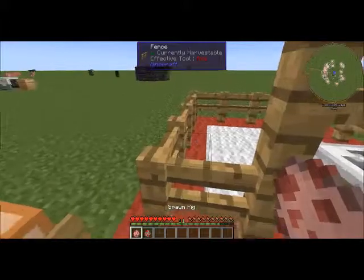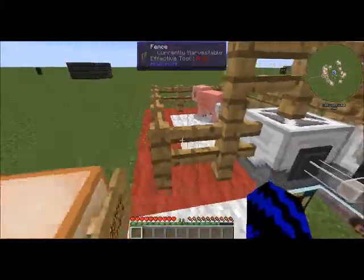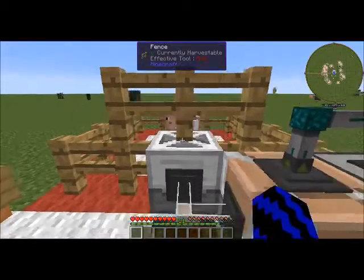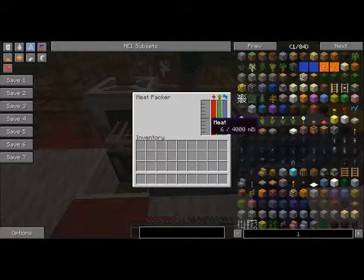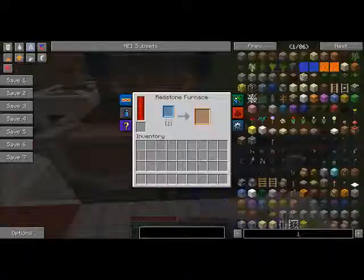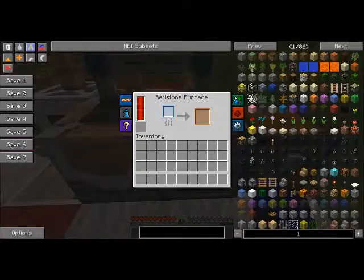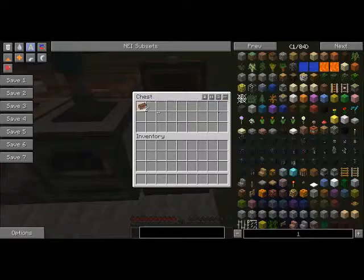I'll just spawn some pigs for demonstration. As you can see, they get killed and then move on to the meat packer. It filled up here and went straight through to the redstone furnace, which has already smelted it and turned it into cooked meat ingots.